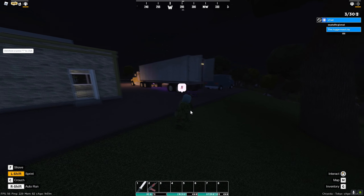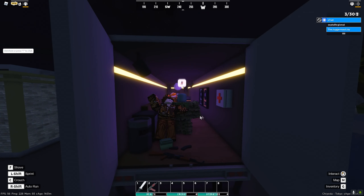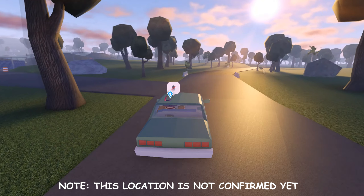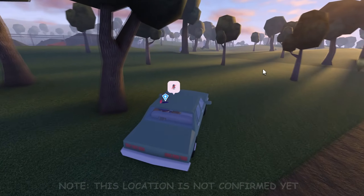These are trucks that spawn randomly around the map - it's the Party Bus, I think that's what it's called, like the disco-looking zombie. Still cool that I literally found these right beside each other. We're pulling up to the next location, which is where you find the Obrez Mosin.